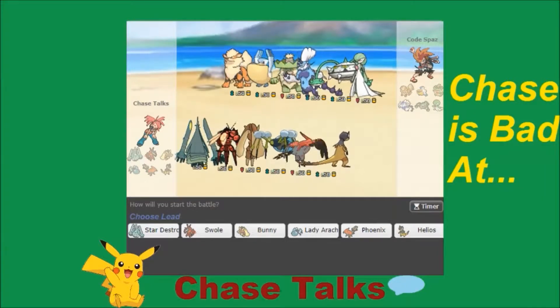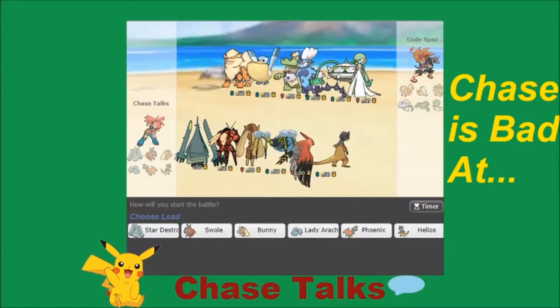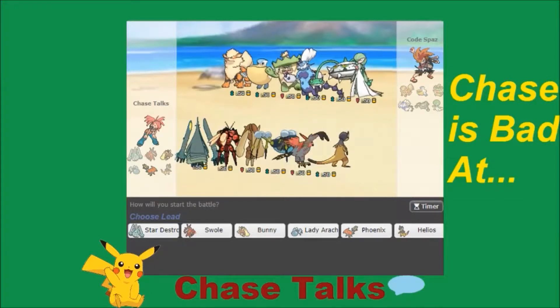Hopping straight into our first battle, still using our 2 Beasts 2 Handle team. We're facing off against an Arcanine, a Pelipper, a Ludicolo, a Thundurus-T, a Fightinium-Z user, and a definitely-not Mega Gardevoir. He's definitely got a Rain team. Interesting that his rain sweeper is Ludicolo and he doesn't have a Swampert, or even a Kingdra — I've seen a lot of Kingdra.